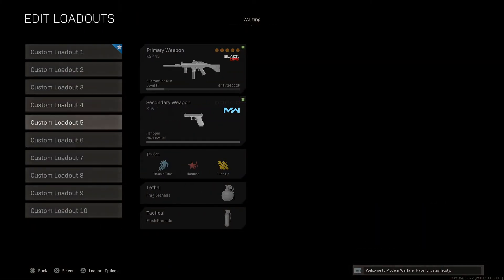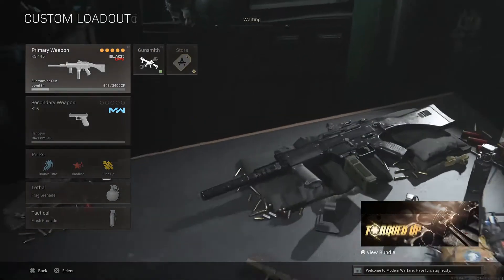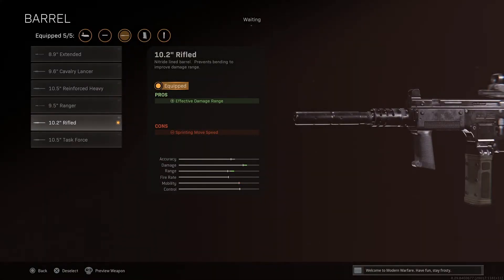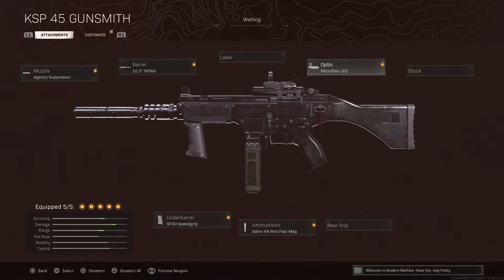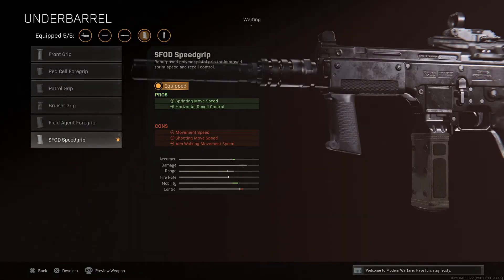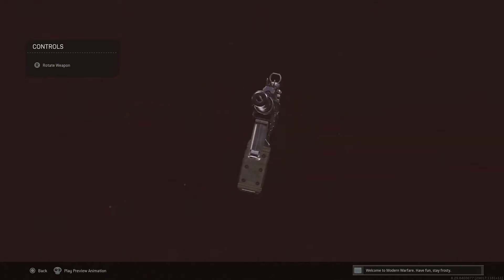Last but not least in the number five position is the KSP-45. I've set this up maybe a bit differently to what most people would use, as I haven't played around with all the attachments as much as I'd like. We've got the agency suppressor, the 10.2 inch rifle barrel for that plus effective damage range, the Microflex LED optic, the Salvo 48 round fast mags — look at all the pluses on that list, of course you're going to put it on — and last but not least the S-FOD speed grip. That is the overview of the KSP-45.